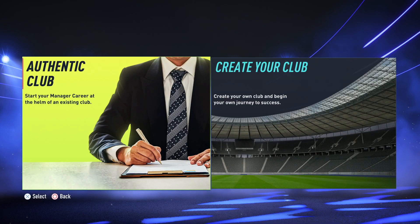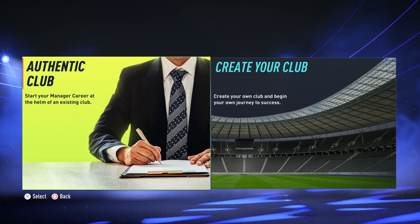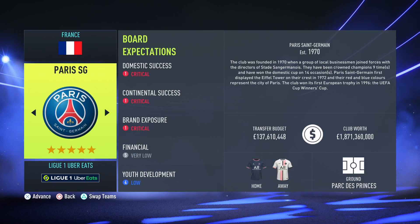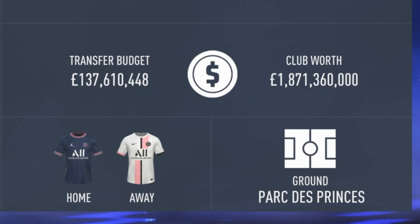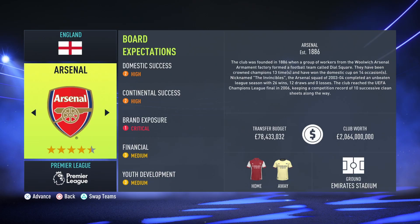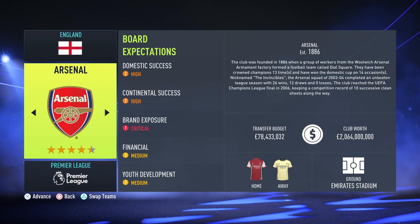There's a quick way to check whether your club has a real stadium in the game through the career mode menus. When a club has a real stadium - let's say PSG - on the bottom right it will say 'Ground' and tell you the name. If we go to the Premier League, you can see Arsenal has the Emirates Stadium listed as their ground.